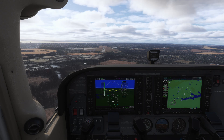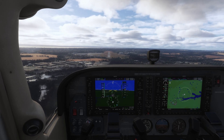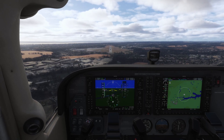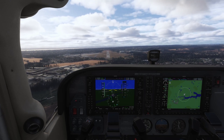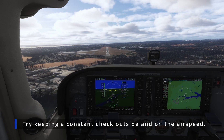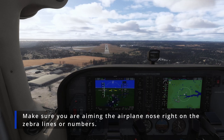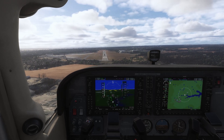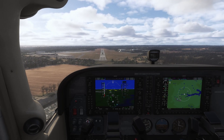Let's unpause the sim and continue the approach. Going flaps one and reducing throttle to maintain speed. We're at 80 knots — going flaps two. A little bit high on the glide slope so I'll cut the throttle just a tad bit. Going flaps three — there we go, 65 knots. Let's maintain 60 to 65 knots somewhere in there.